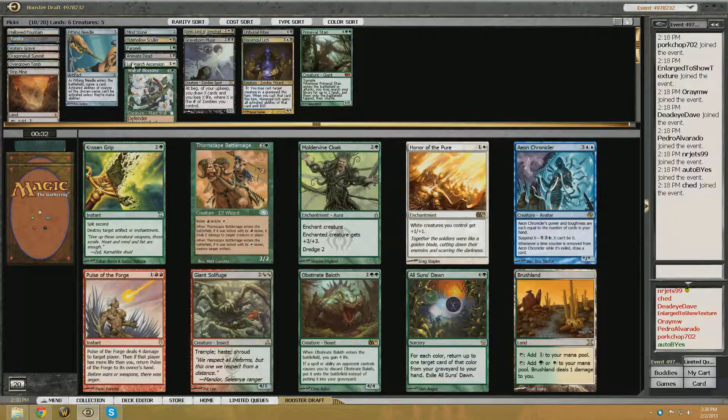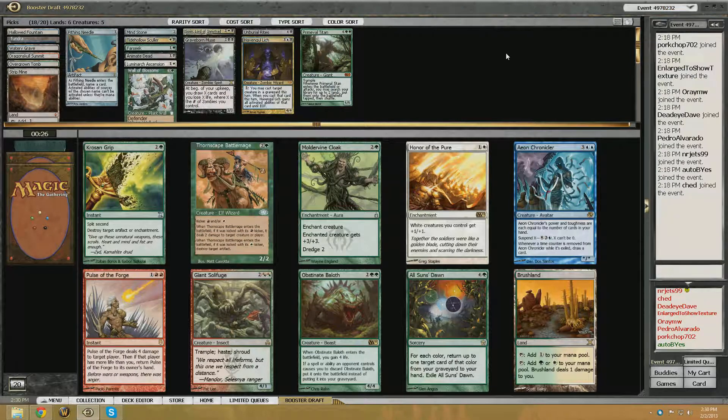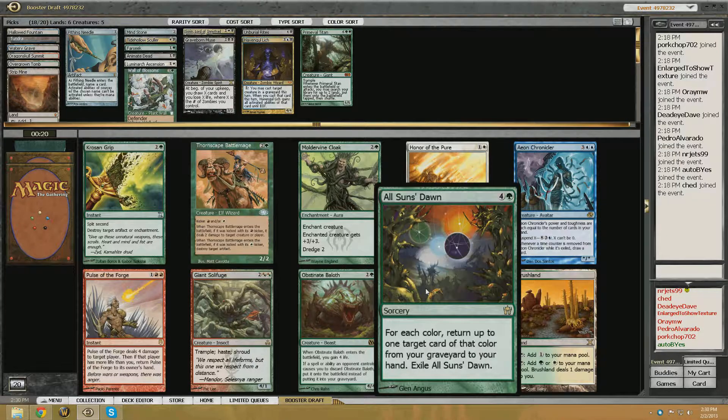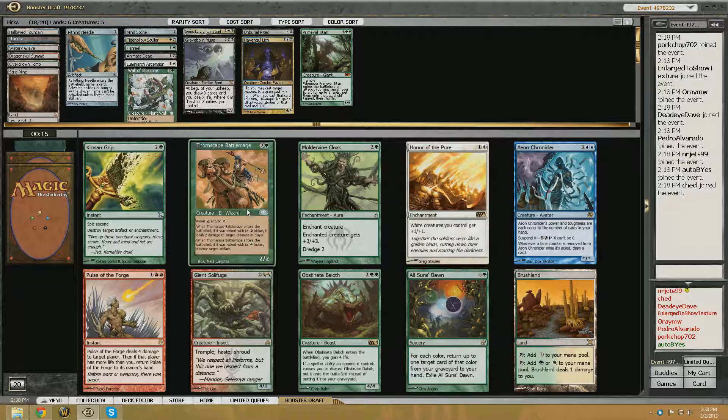Alright, the video overlapped there, but we went ahead and took a Havangul Lich — reason to play blue, I guess. We do have a lot of colored cards in our deck, but I think I'll just take another piece of fixing. Brushland's alright.